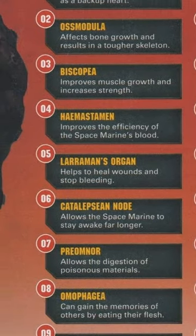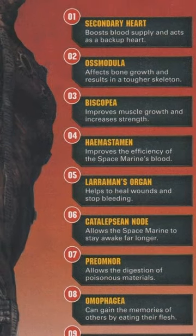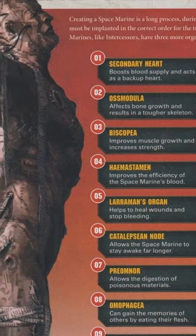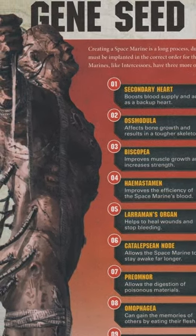Laraman's organ, also known as the healer, is the fifth space marine gene seed organ. It is shaped like a human liver, but only the size of a golf ball. It is placed in the chest cavity and manufactures the synthetic biological cells known as Laraman cells.